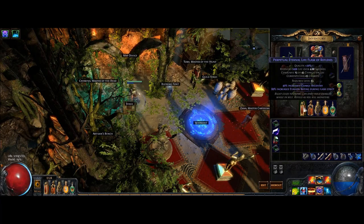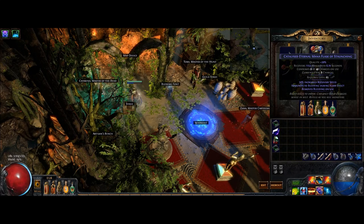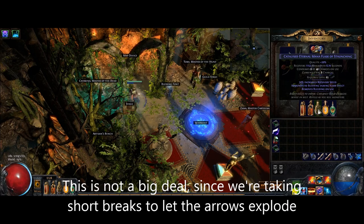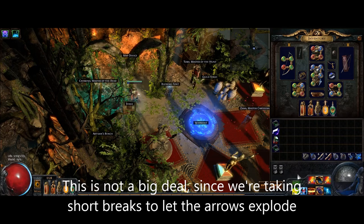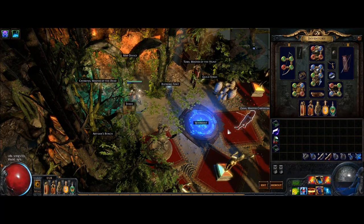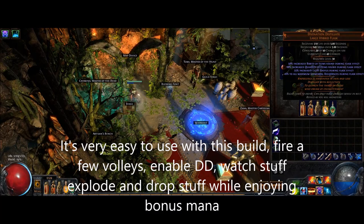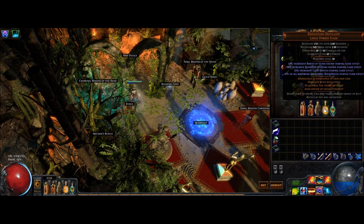I'm using two life flasks for this build: a consistent life flask with evasion rating and charge recovery to heal me over the whole fight, and a life flask with chill and freeze immunity and instant recovery for complicated situations. I also use a mana flask — sustaining the mana of Explosive Arrow without a mana flask is very important during a long fight. Despite Clarity, you can run out of mana very fast due to the high attack speed of Quill Rain and the high mana cost of Explosive Arrow. I'm also using the Divination Distillate for two purposes: the obvious Magic Find purpose, and it also provides a nice edge against reflect maps or reflect mobs — with 6% to all maximum elemental resistances you are more likely to survive high reflect damage.